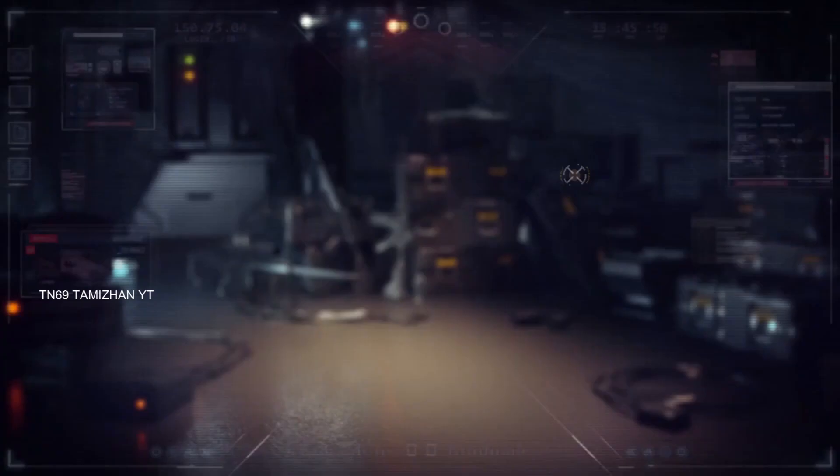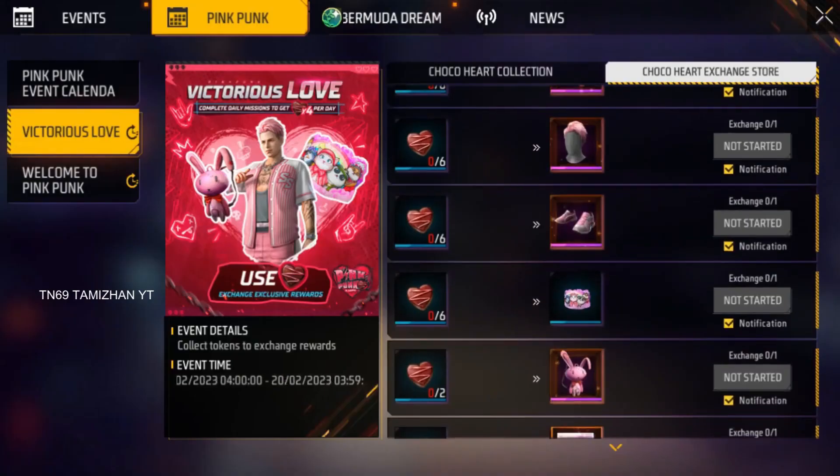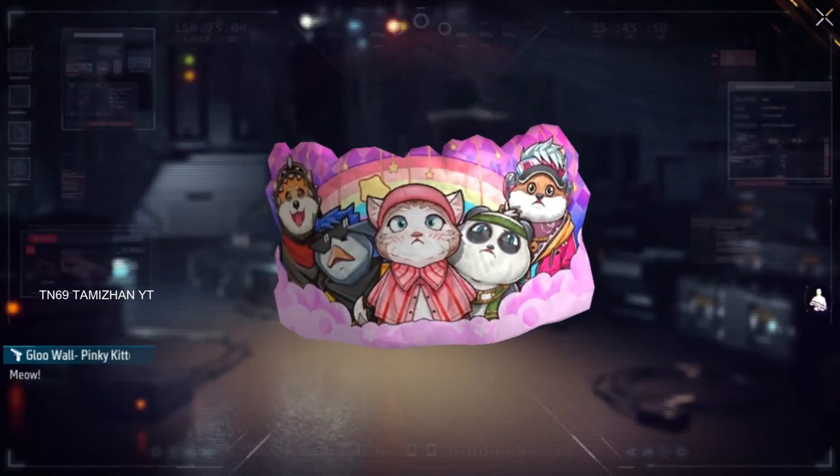But if we have the same bundle, we will have an update on our server. How do we change this bundle? In this event, we will have a global skin and a rabbit pink.